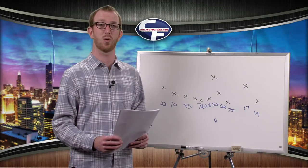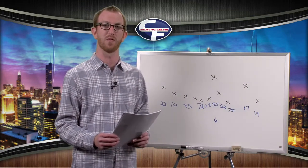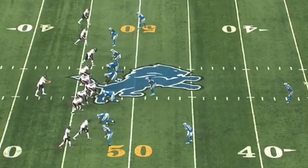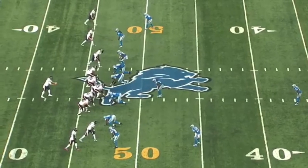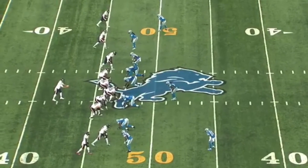We fast forward to the third quarter for the Bears' longest play of the game. It came on third and three from their own 48 yard line. Jay Cutler went with the empty set. You're seeing the Bears in their pre-snap formation — he had Alshon Jeffrey, Eddie Royal to his right, trips left with Martellus Bennett, Marquise Wilson, and Matt Forte.